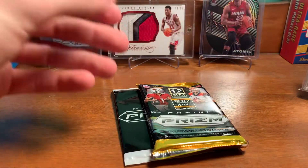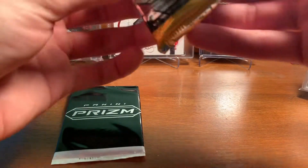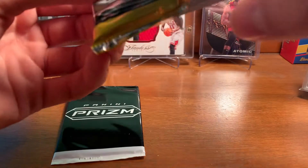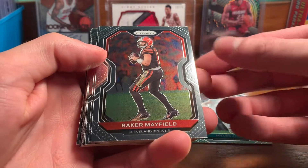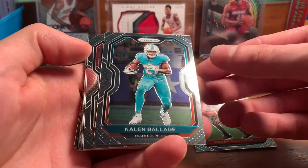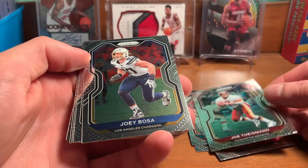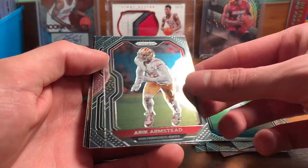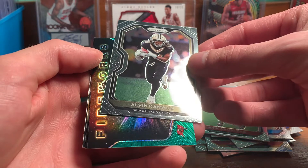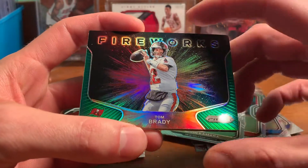Looks like you get one 12-card pack and then these are the red white and blues. We got Miles Jack, Baker Mayfield, Kaylin Ballage, Damian Williams, Joe Theismann, Joey Bosa, Curtis Samuel, Eric Armstead, Alvin Kamara, and we got a firework screen of Tom Brady — it's pretty sick.